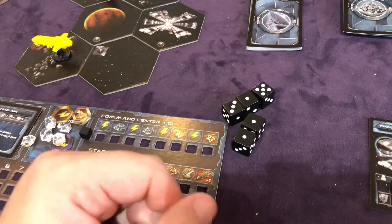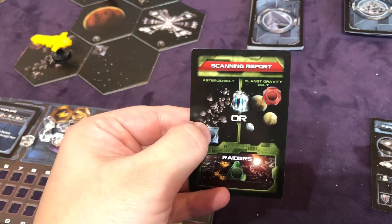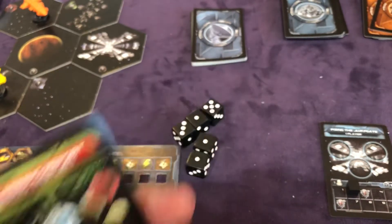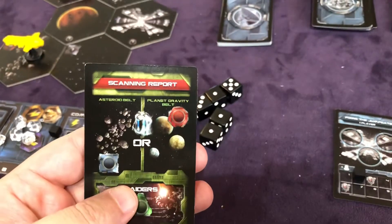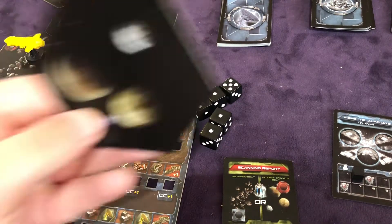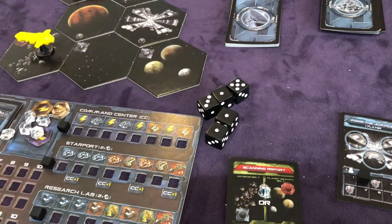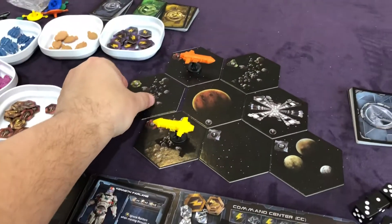Let's do the Scanning Report. It says an XPM will be generated in a blue asteroid belt — I see a green and a red one, but no blue one. Or a red planet — I see a red asteroid belt and red empty space, but no red planet. So once again these don't spawn. Sometimes you get lucky and get one of these early. So we're going to draw two sectors. The first one is a blue planet with a two — I'll place it there. Then the next one is an asteroid belt — I'll place it over here.